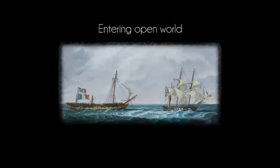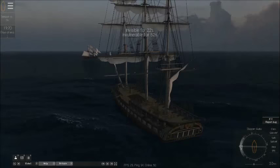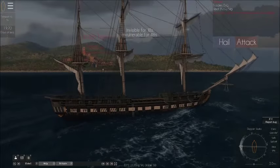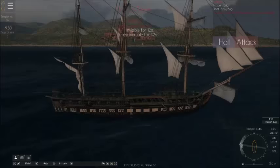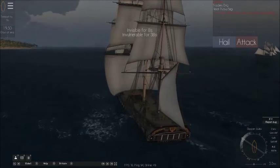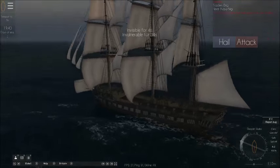Now we're going into the open world, which is the non-instanced area where you can go. So if we look where we are now, there's some other guys around here. There's a Swedish trader's ship. We're right by Bastair, which is French. So what I can do is head up to a neutral port — I think there's a neutral port down here on this island. You can actually attack even friendly ships, but then you become a pirate.